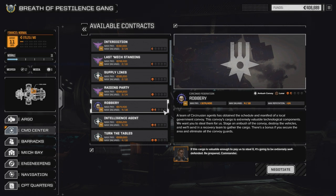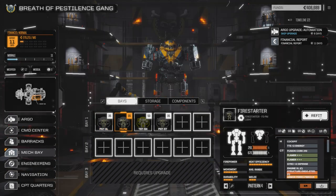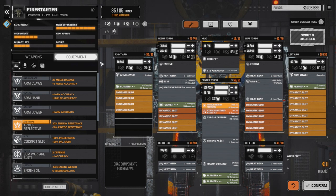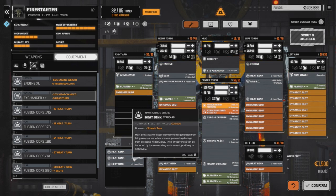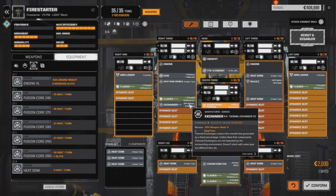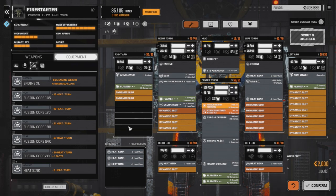We ran into problems last time with overheating, so we're going to have a quick look at the Firestarter. We picked up a level 3 exchanger — it's 3 tons. So if we drop 3 heat sinks, we can drop it in and hopefully that's going to solve our problem. We take out heat sinks 1, 2, and 3, and put the exchanger in. We're not losing any heat per turn, but minus 20% weapon heat should help a fair bit since these flamers generate double the heat or more. Let's confirm this.